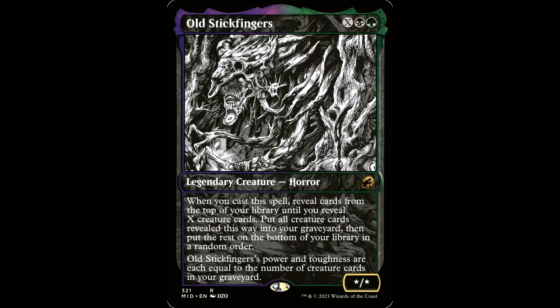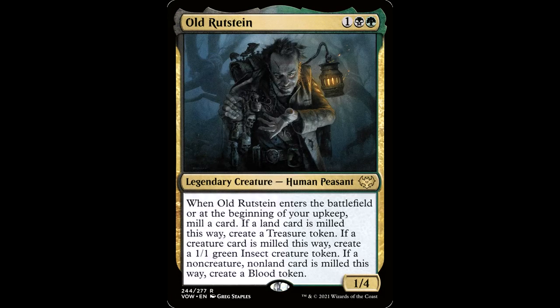Old Stinky Fingers — X black and a green for a legendary creature horror. When you cast the spell, reveal cards from the top of your library until you reveal X creature cards, put all creature cards revealed this way into your graveyard and put the rest on the bottom of your library in a random order. This guy's a self-mill superstar — I originally misread the name so I'm going with Stinky Fingers.